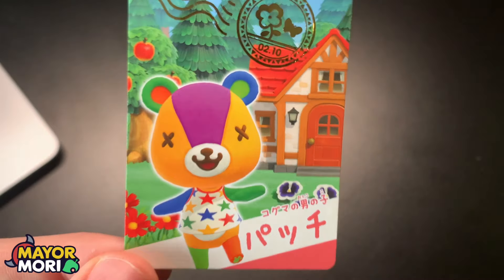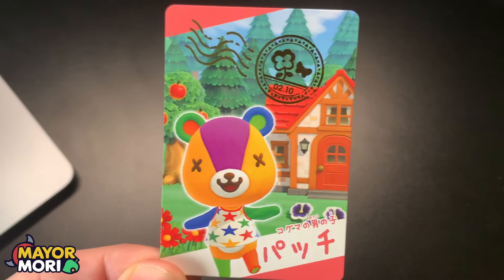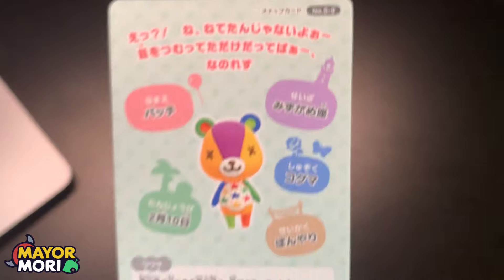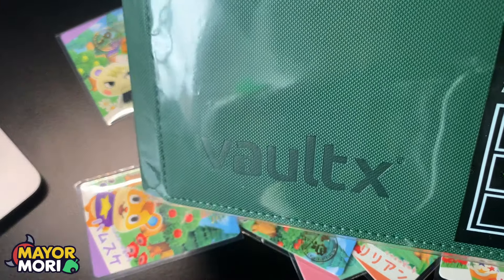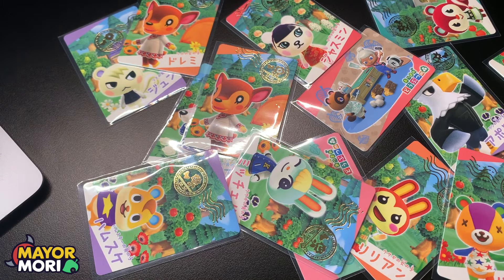The final booster pack from this booster box — we've opened 20 packs so far. We have Stitches, which is really cool. Stitches has a nice house — though that's probably a player's house, not Stitches's. On the back, S9. We definitely want to get Stitches all sleeved up and nicely protected.